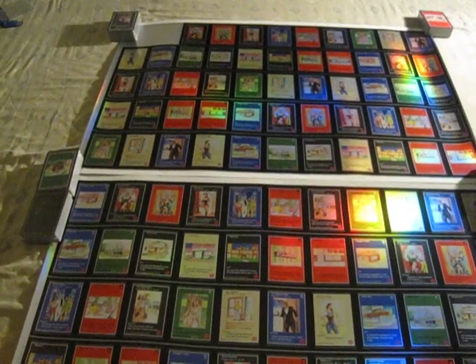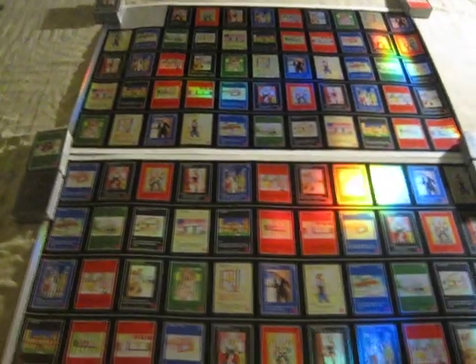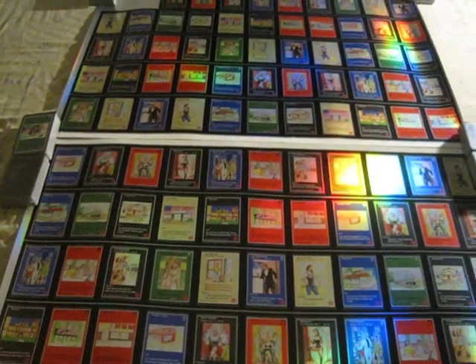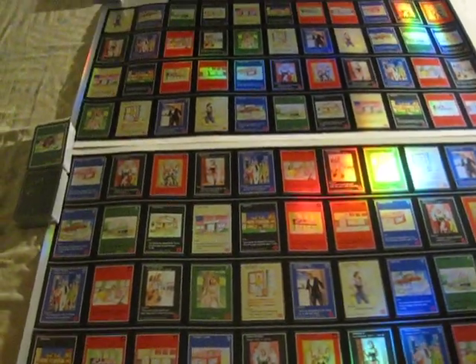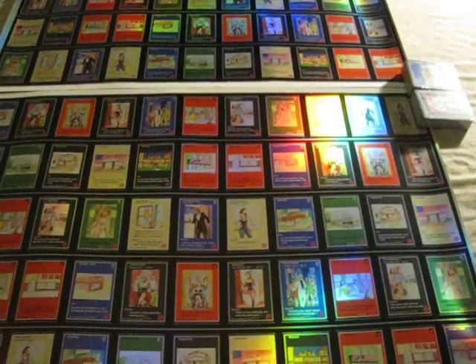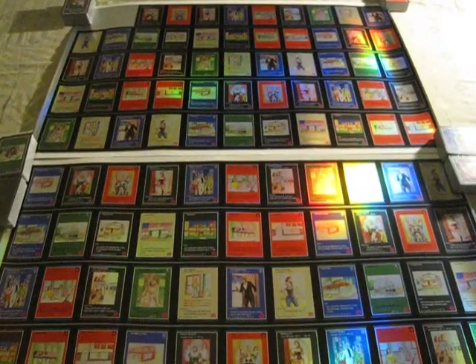All right, this is uncut sheet number seven/eight — a beta test print for the holographics. To be quite honest, this is like the best-looking sheet that I got, at least top two if not the best. And the thing is, holographics was not about to be in the first set, you know.